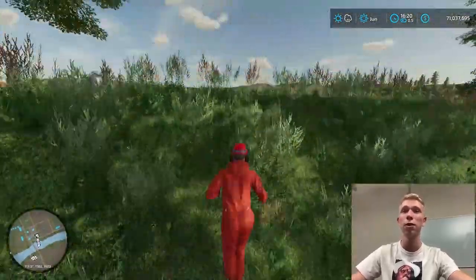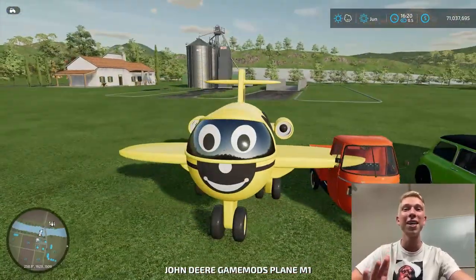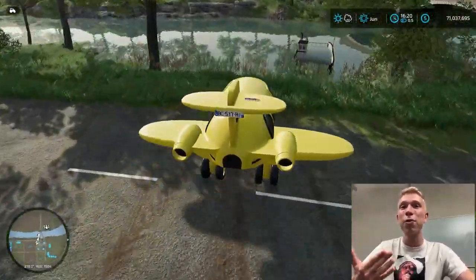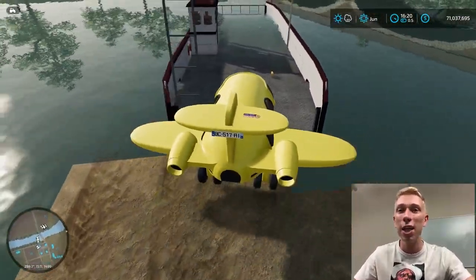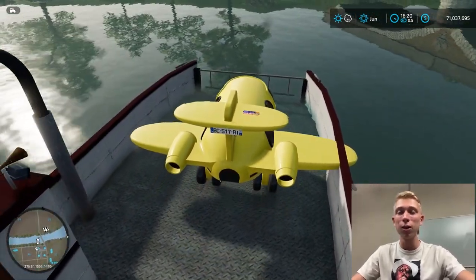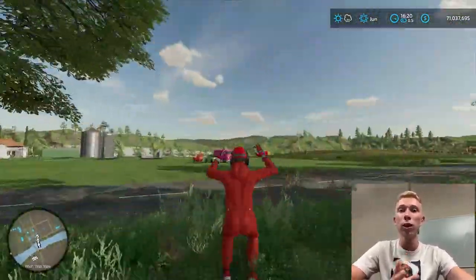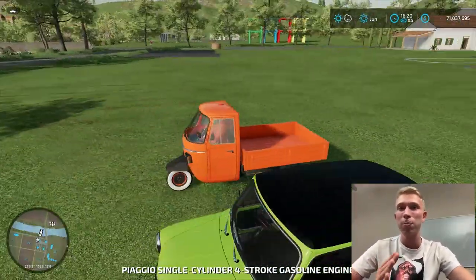Now we move on to the second job. These are the most funny cars - this is a toy plane, we can call it a car plane. This is the most expensive car plane in the whole world of Farming Sim - you cannot find any more expensive transport. The wings are actually pretty flexible. I haven't even crashed this car plane because the wings are really flexible. This is the first car we successfully parked.